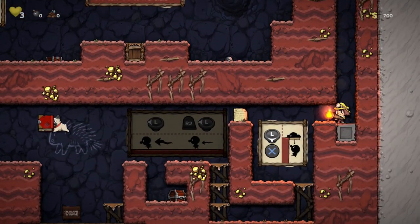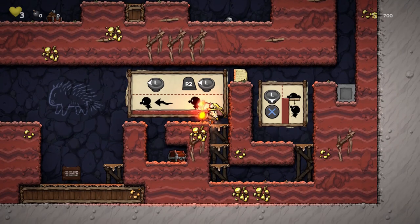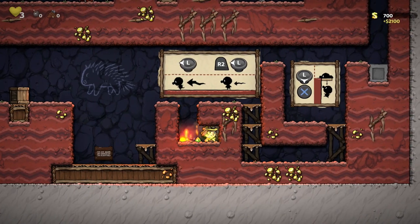That's sort of the cool thing about Spelunky — it's very versatile in terms of how much you can really do. Our curiosity was too much to resist. With Colin's help, Tina and I built a spaceship that could take us to the moon. Anna wants to come, but it feels a little dangerous and I think she should stay and finish out the school year. Besides, we should be back before she knows it. There's probably nothing here anyway. Oh no — I don't think it worked out that way. So both of her parents left.